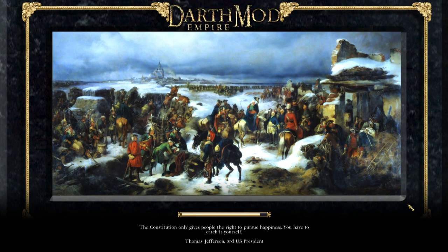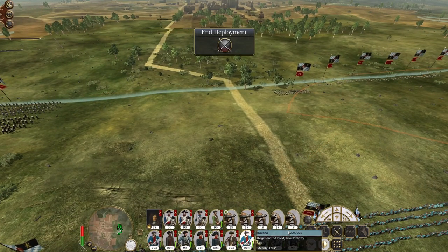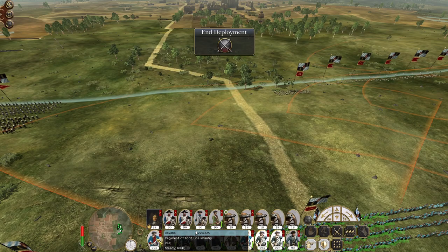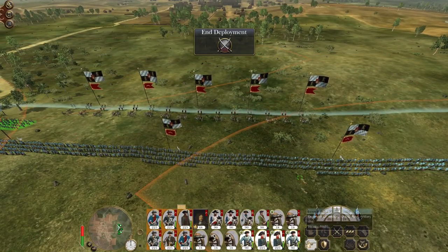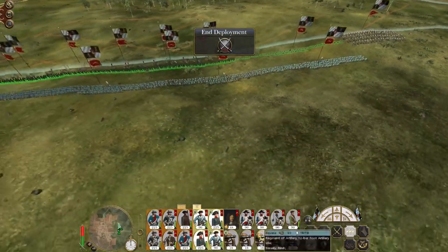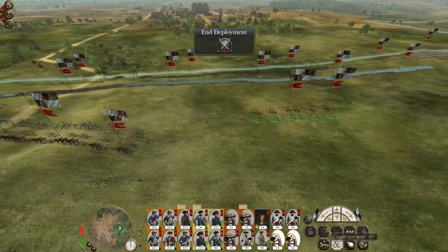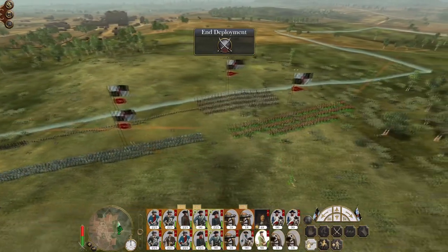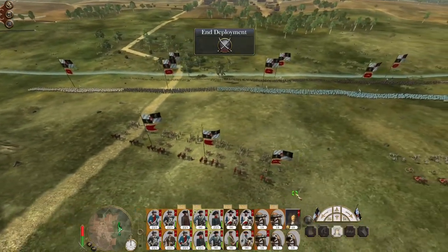Destroy their formations or at least damage them and force them to attack us head on. So let's form an initial gun line. I'm going to want skirmishers and my fusiliers up front, deployed as wide as they can be to deploy stakes. Artillery up on the high ground behind them. Feltjäger and cuirassiers on one flank, two cuirassiers on the other flank. General in the centre.